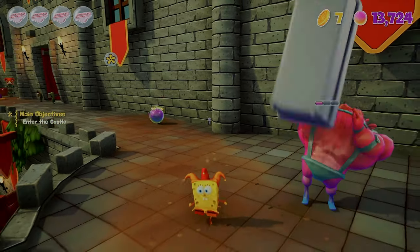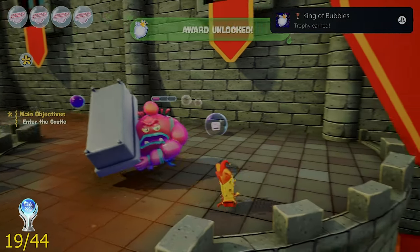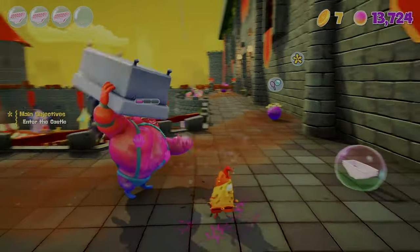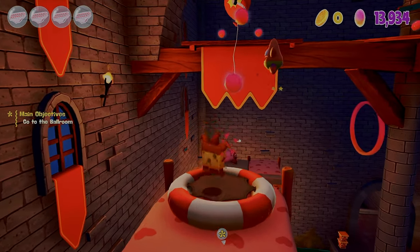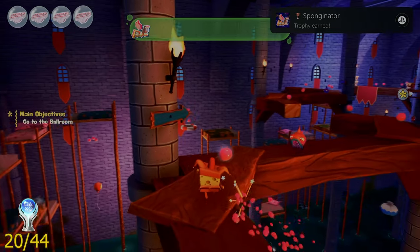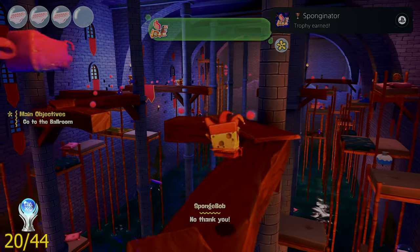In this new world I unlocked the trophy called King of the Bubbles by trapping 100 enemies in bubbles — they look so uncomfortable. The next trophy I got was called Sponginator, and you get it by destroying any 500 objects throughout the world. No better place than a castle to destroy things.